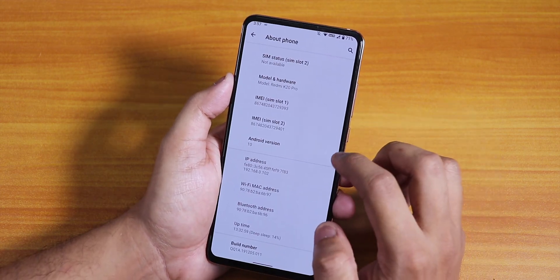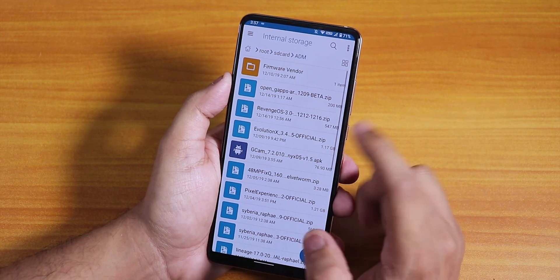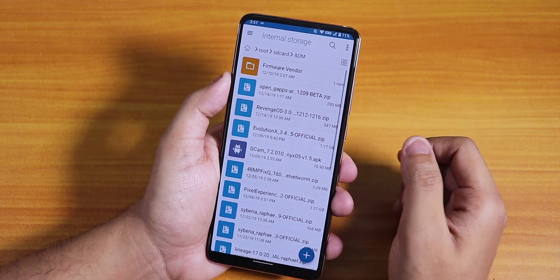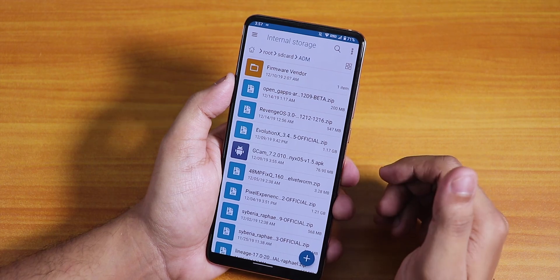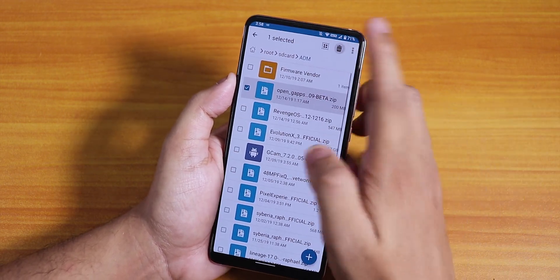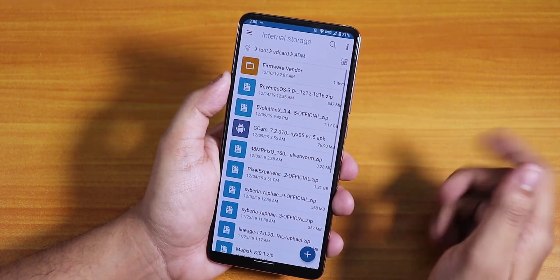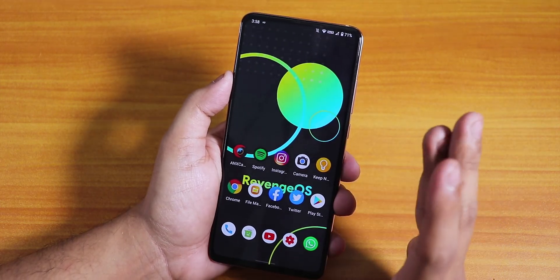By default you won't get GApps, so you need to flash the GApps file. The ROM is about 547 MB in size. I have flashed the BiTGApps — the Open GApps simply did not work for me. I would recommend not using the Open GApps beta; use BiTGApps instead. I'll put the BiTGApps link in the description box below. I flashed it with the Orange Fox recovery.